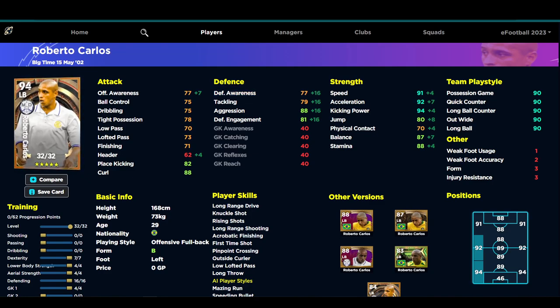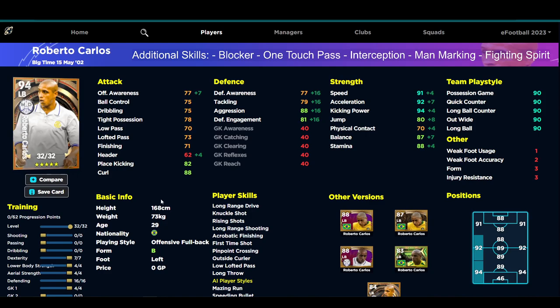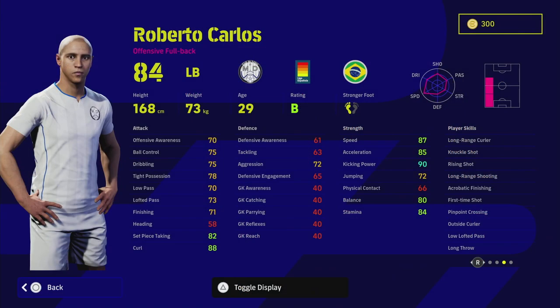It's all about that engagement, aggression, and balancing defensive awareness at 77. If you are going to train him as a defensive build, I would definitely recommend putting on blocker, interception, man marking, fighting spirit, and also one touch pass. He's going to take more of an investment but I think he's an absolute monster — I genuinely think he's one of the better players they have released. Let me know what you think — that is just a quick training guide on Roberto Carlos.